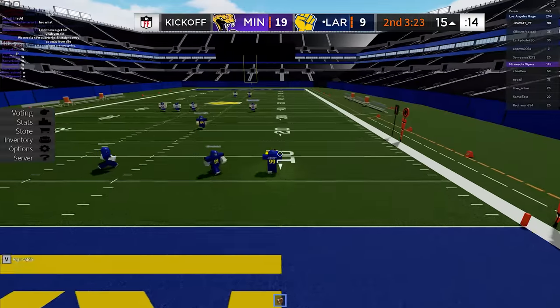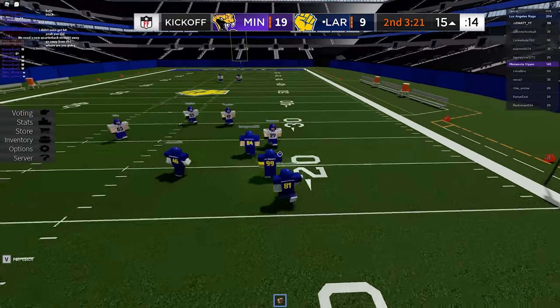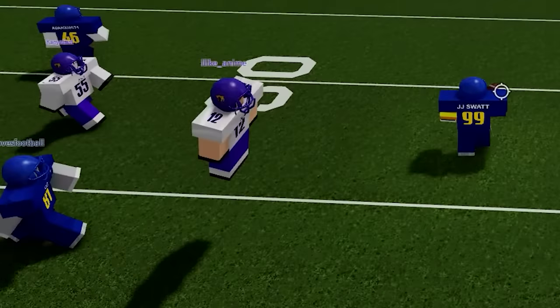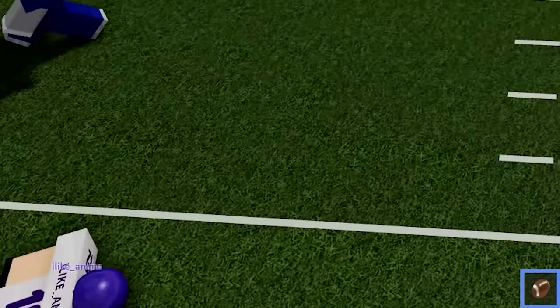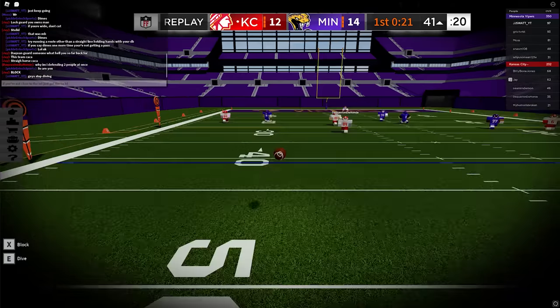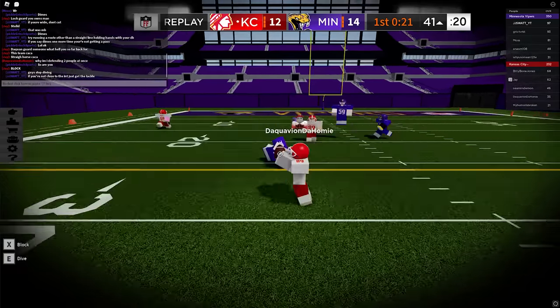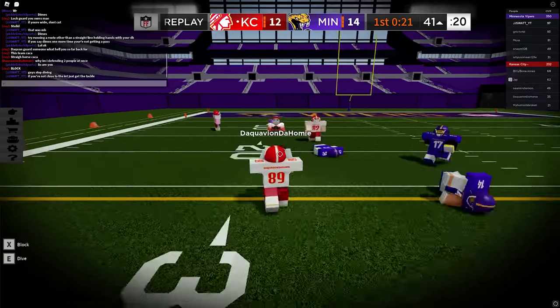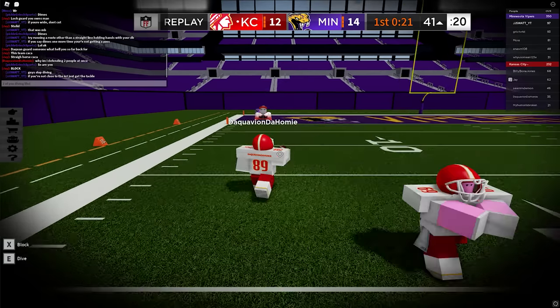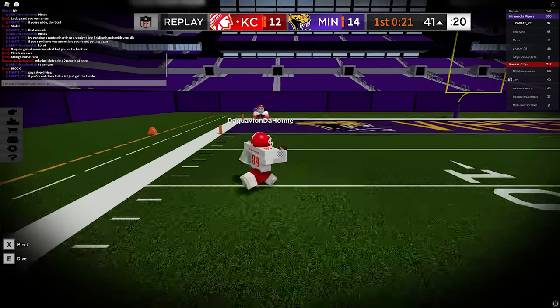This ties into number three: diving. I know it's contradictory, let me explain. The more common thing I see is players diving when they have no business doing it — either they're rushing for the tackle or they're diving for the interception as if the receiver just won't catch it for some reason. Stay standing and zone out the player. Let the hitbox do the work and work on your dive timing, so when you do need to dive, like in number two, you do it at the right time and with accuracy.